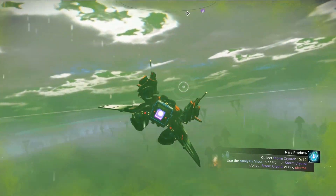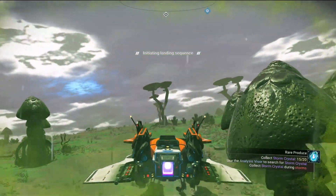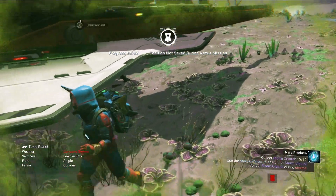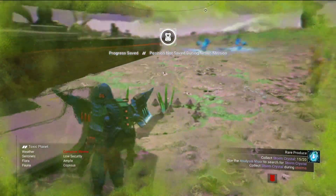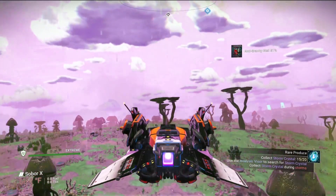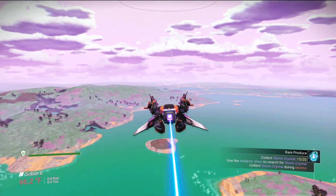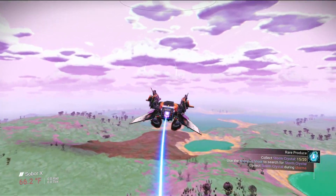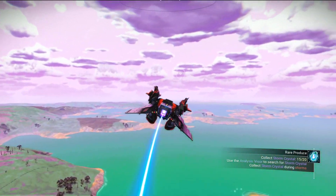There's some — trying to get the closest one, but the storm is clearing so we will not be able to get these. That's the only catch to this: you have to wait until the storm is active. We've got five right off the bat, then the storm clears up. The moment you need a storm, it goes away.